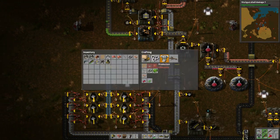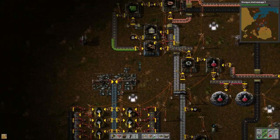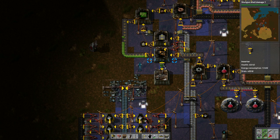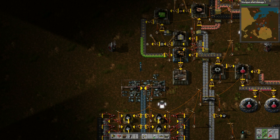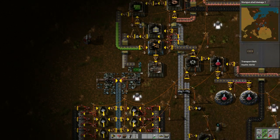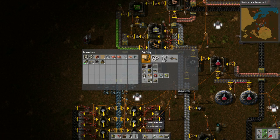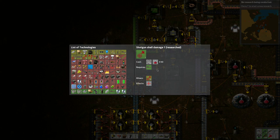Let me make another assembly machine here. With this built, the inserters will go right here directly, and the transport belts go in like that. I need one more inserter — we go through a lot of these guys. That will insert into there. Let's see how that goes — beautiful! And research is done.